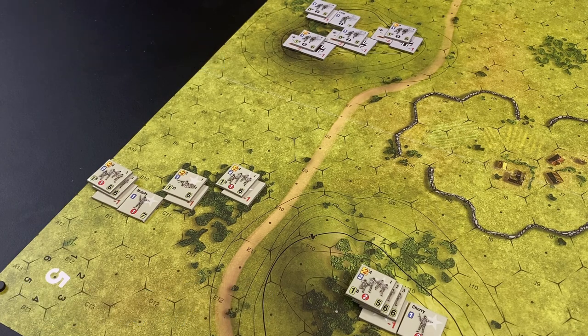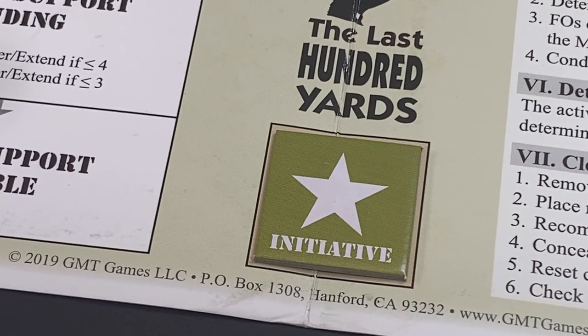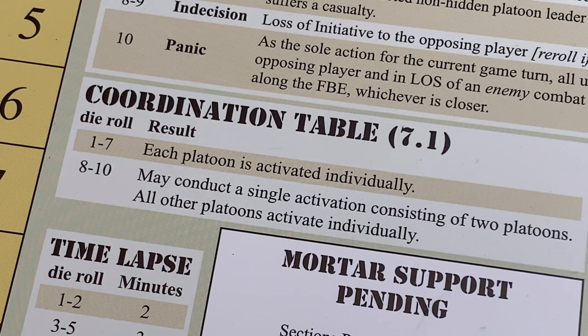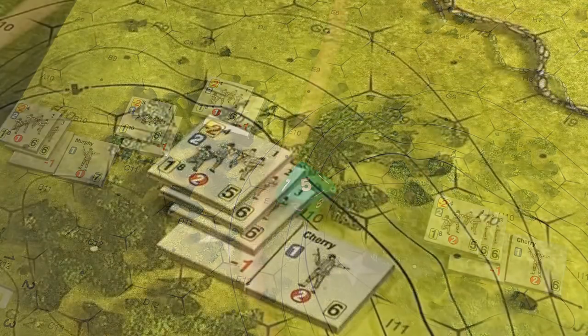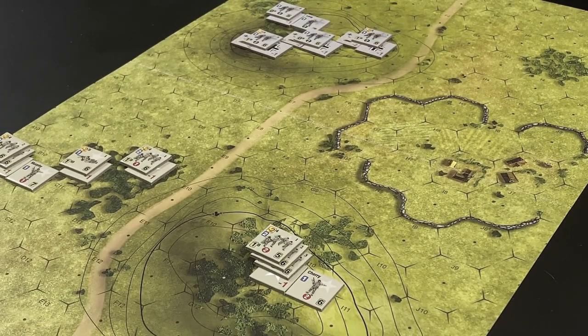It is the initiative phase. The Americans begin with the initiative and have a plus two die roll modifier on all subsequent initiative rolls provided they had initiative on the previous turn. We check if the Americans can conduct a coordinated activation — a roll of 8 through 10 is needed on 1d10 to activate two platoons simultaneously. The American player rolls a five, so the coordinated activation attempt fails.